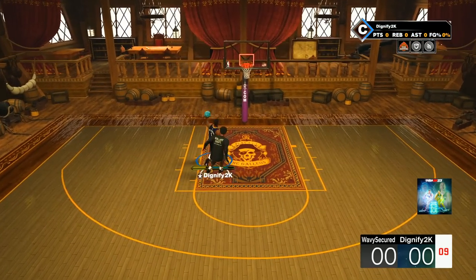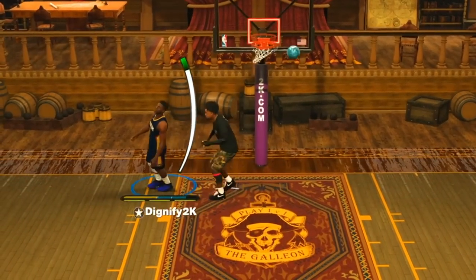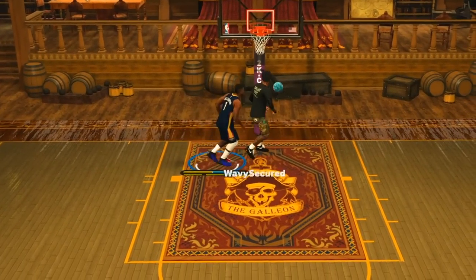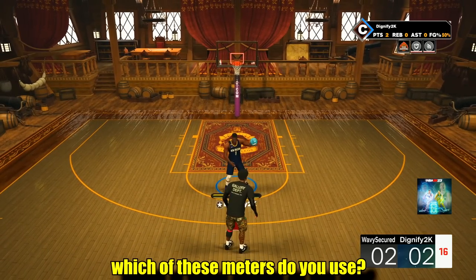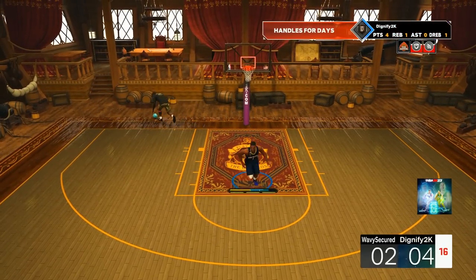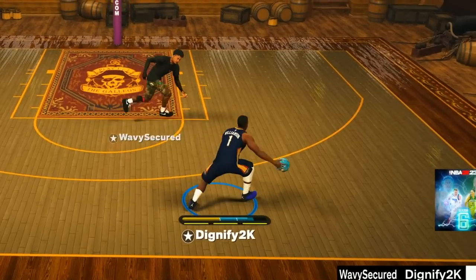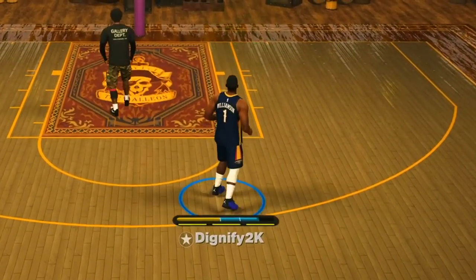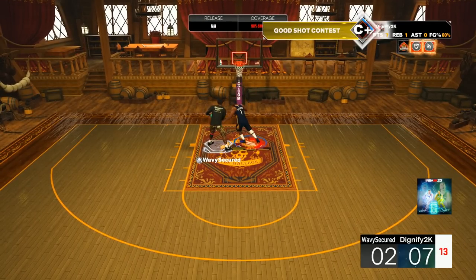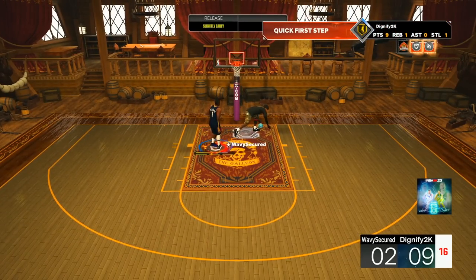We don't have to use the dunk meter every time — gotta be strategic. That might have just been good defense right there. He has no problem dunking all over me. You guys let me know in the comments which meter you're using. I think this is probably one of the most broken things in the game — every single time we don't have to do it. I also threw on park dunks. Playing the Gallo you kind of get wide open dunks so I'm probably gonna miss-time a lot, but we have those on as well.